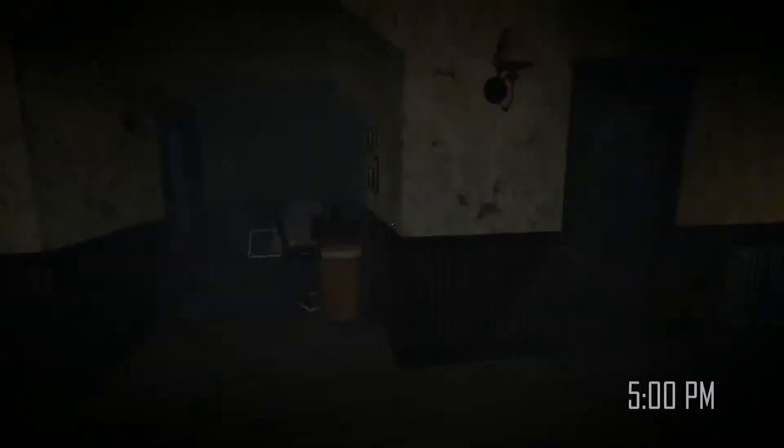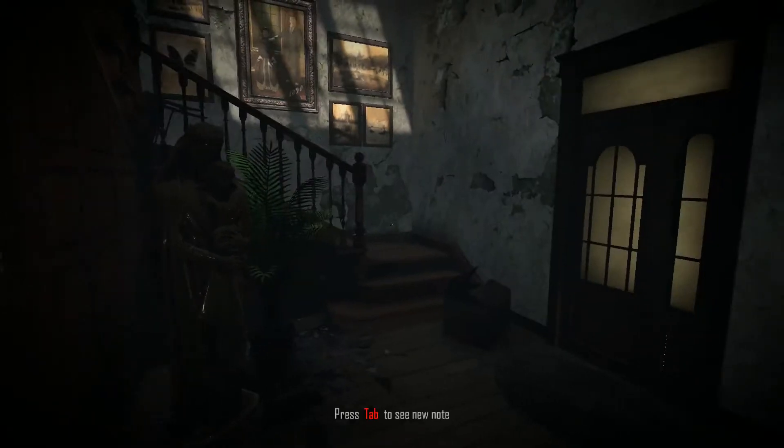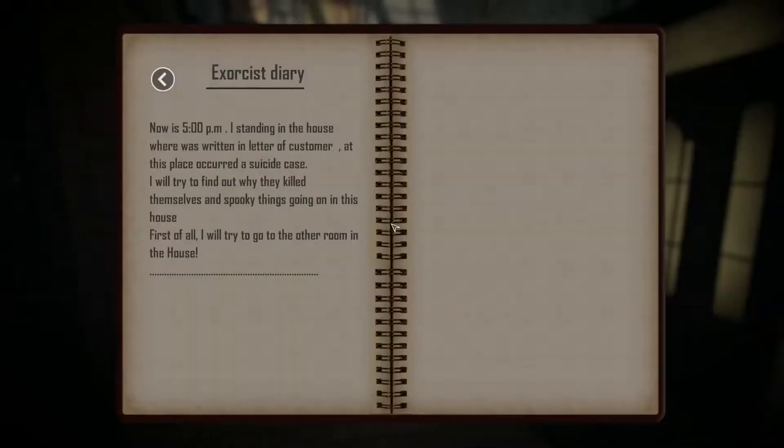So as you've seen, you don't get a lot of options. Tab to see new note. Now it's 5pm. I'm standing in house. Where was written letter of customer? I'm guessing English isn't the first language here. At this place occurred a suicide case. I'll try to find out why they killed themselves and spooky things going on in this house. First of all, I'll try to go to the other rooms in house.